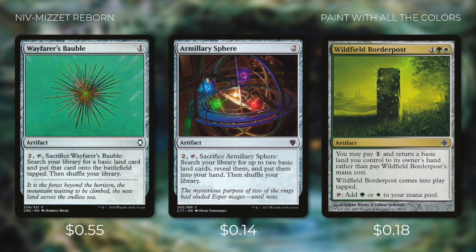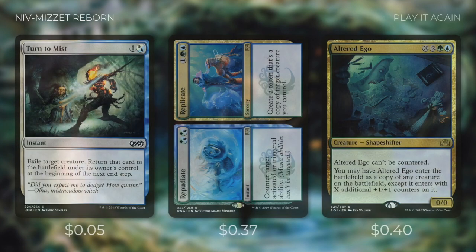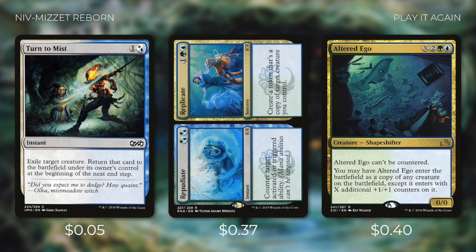So after we ramp, fix our mana, and cast our commander, what do we do next? We're likely to hit a couple of spells going into our hand, but we want even more. So we're going to work to abuse that enter the battlefield trigger with things like Turn to Mist, Rite of Replication, and Altered Ego. Turn to Mist lets us blink Niv-Mizzet to get the enter the battlefield trigger again. Rite of Replication creates a token copy of Niv-Mizzet which gets its own enter the battlefield trigger — although the token dies it's well worth the effect. Altered Ego is a more flexible clone card: we can copy Niv to get that trigger, or copy one of our opponents' best creatures and put +1/+1 counters on it.